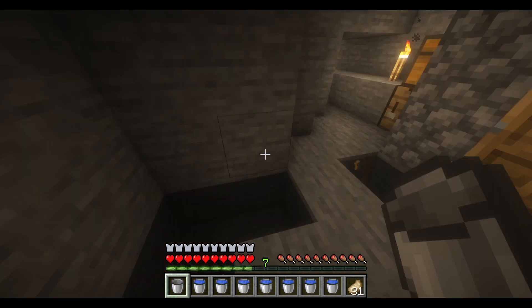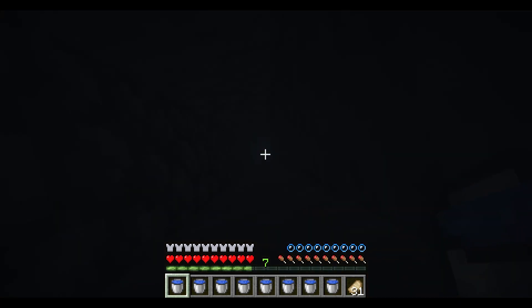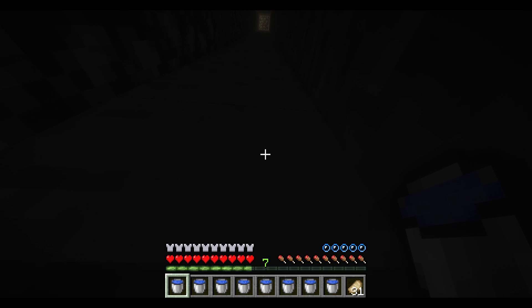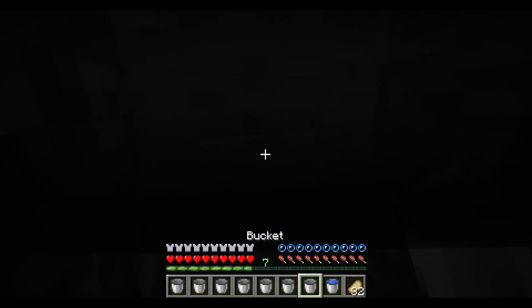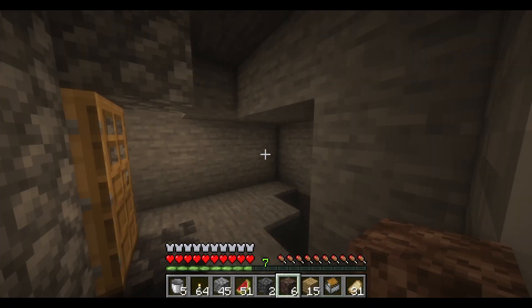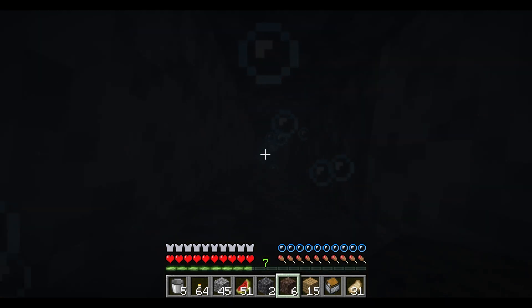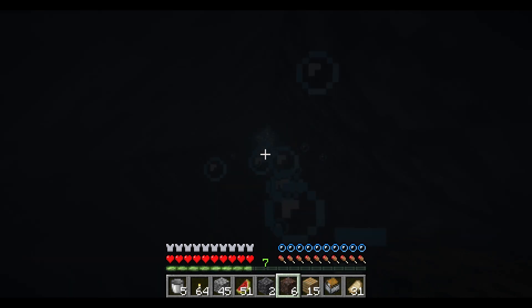For the bubble elevator, it's really easy. You just put a block of soul sand down and then a ton of water above it. But each block needs to be its own source block, otherwise it won't work. But once it is working — wow, it's so good. It looks a little something like that. This is working real good. Fantastic.